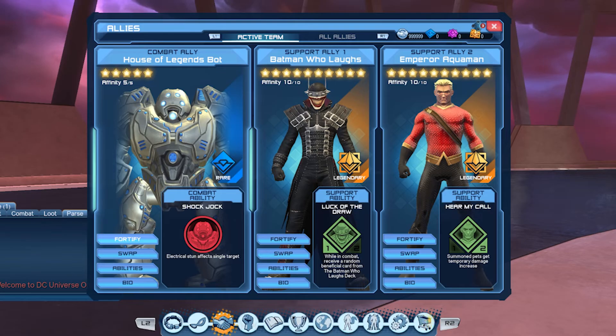Now for allies, we are using House of Legends since he is the king of single target, Batman Who Laughs for his luck of the draw ability — and we gotta love those cards — and Emperor Aquaman for his hear my call buff to robot sidekick.